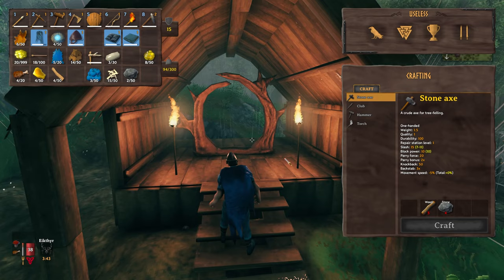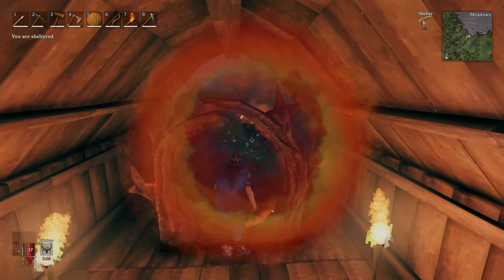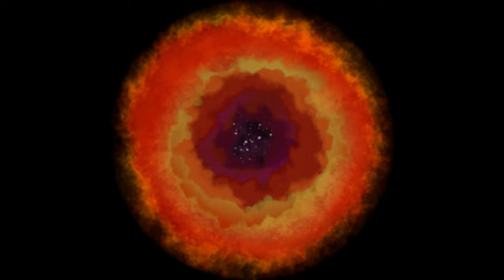Once there, all you have to do — making sure you have no metals in your inventory — is go through the portal. And the portal graphic is something to behold! Anyway, once you are through the portal there is only one more step to do.